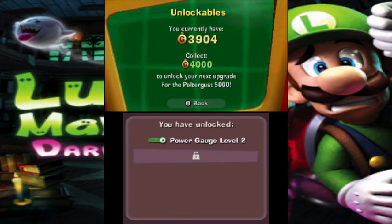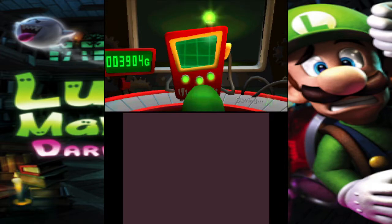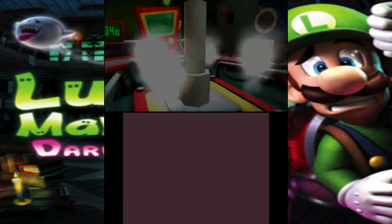Hey everybody, the bonga's back. Welcome to part 2 of Let's Play Luigi's Mansion Dark Moon. I spent a little bit of time farming for money and wound up getting 2,000 gold overall. That got me power gauge level 2, so you can keep sucking up ghosts beyond the original time when you can press A. Let's go to A3.